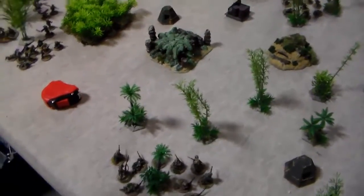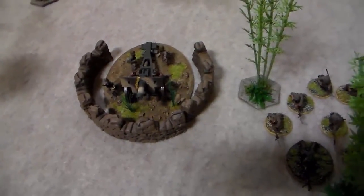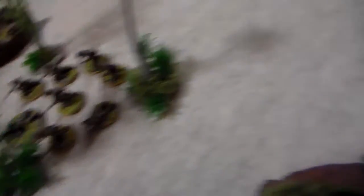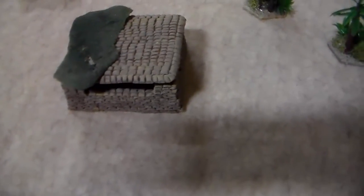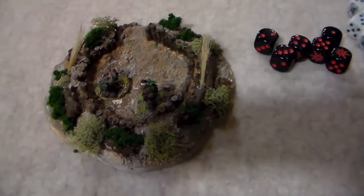This one is 'hold until relieved,' so I can put out all my infantry. Joe can put out two squads. He put out his heavy howitzer in the middle, which looks awesome, and then a veteran IJA squad with an LMG. There's a spotter in that bunker by the heavy howitzer. There's a sniper team back there and a sniper team in that sniper nest as well.